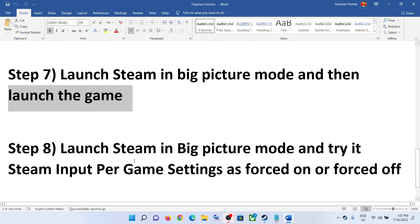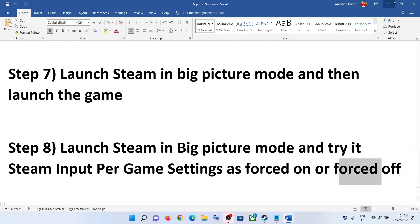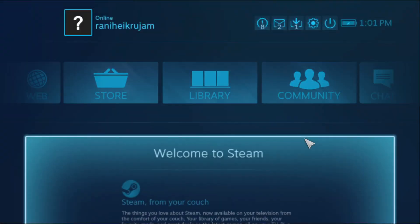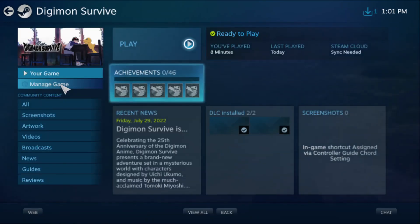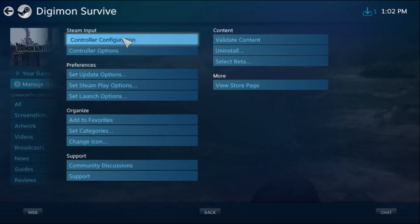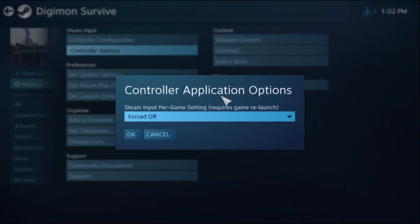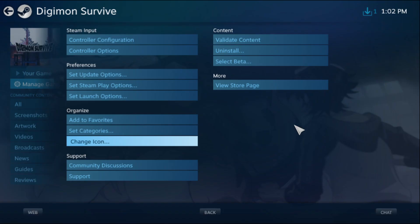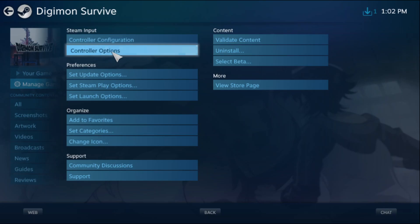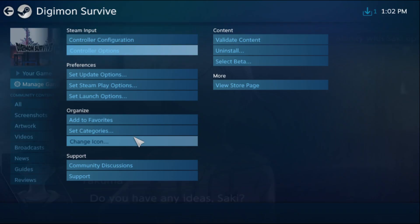The next step is to launch Steam in Big Picture Mode and try it with Steam input per-game settings set to Forced On or Forced Off. Launch Steam in Big Picture Mode, go to Library, click on the game, then click on Manage Game, then click on Controller Options. First, select 'Forced Off' and click OK, then launch the game. If you're still facing the problem, go back to Controller Options, select 'Forced On', click OK, and launch the game.